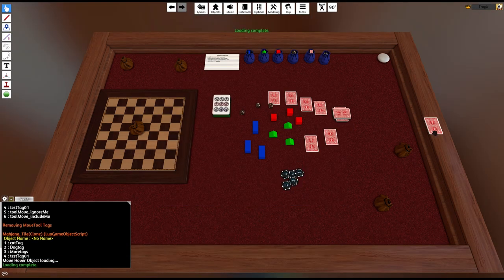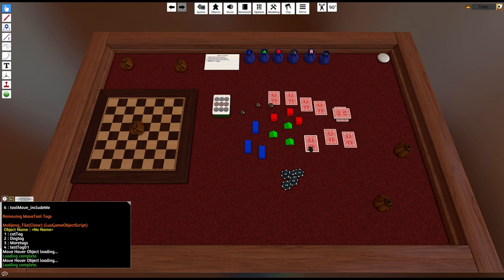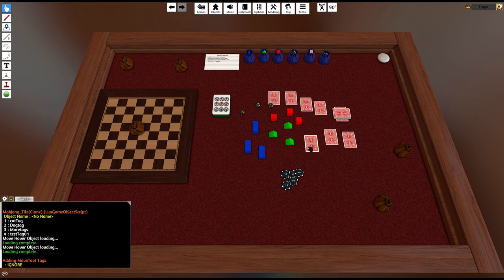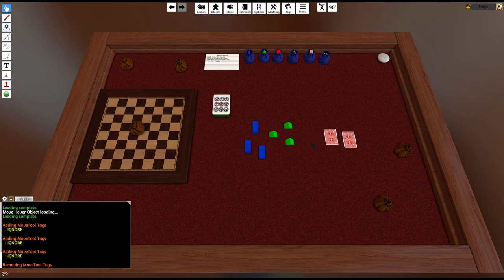These cards here — I can move them right now. But if I go to the mod and add those tags, I press the key — and remember the hotkey is in Game Keys under 'Add Ignore Tag' — you can see it says 'adding move tool tags ignore'. I'll add it to this one and this one as well. Now when I do the move, they're ignored — as easy as that. If I click on an ignored item, nothing happens, but if I clear the tag, it'll move. That is how the ignore tags work.